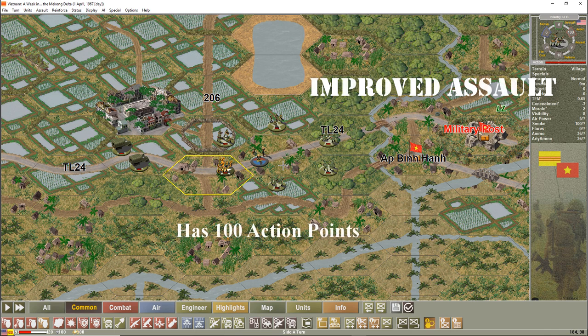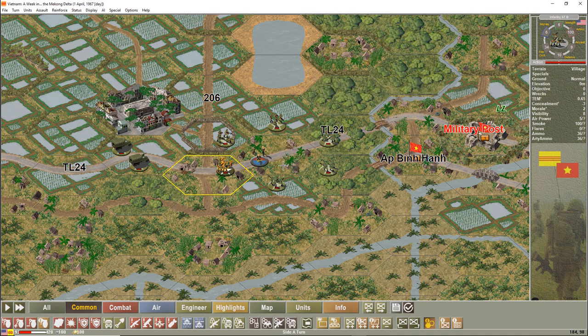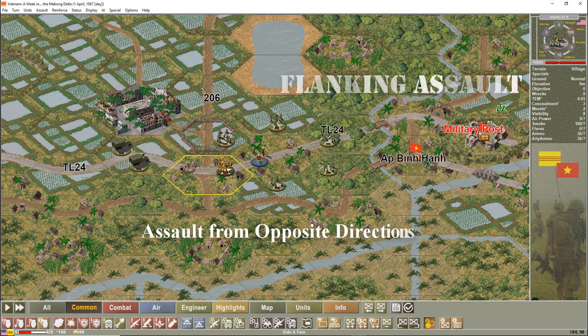With an improved assault, I get a bonus for not expending any action points on moving or shooting — just assaulting. This means the platoon is taking the time to organize and prepare for the assault, 100% focused on it. As an example, we'll say it gives a 10% bonus if it assaults with 100 action points.